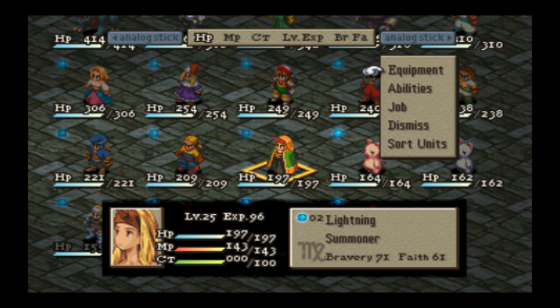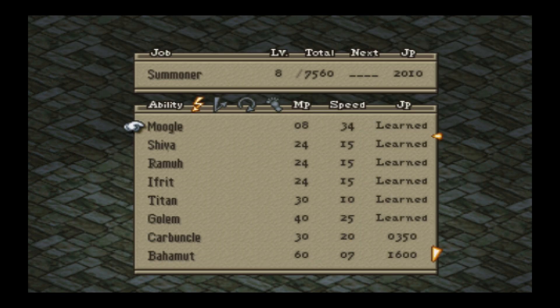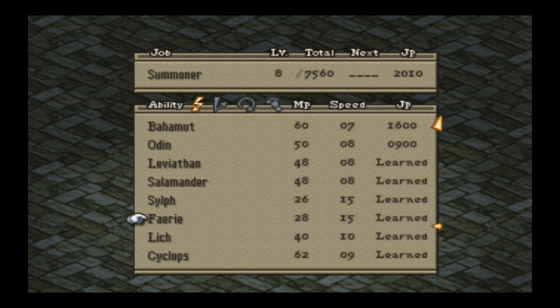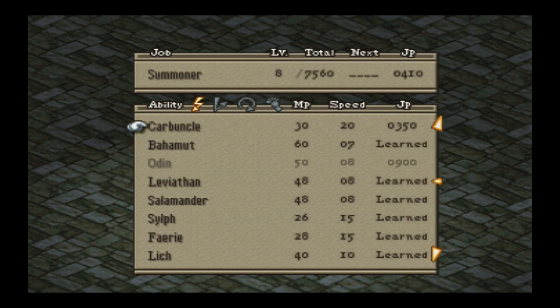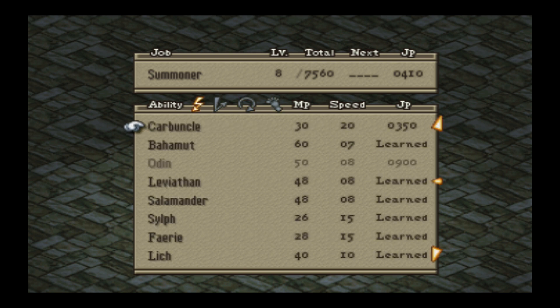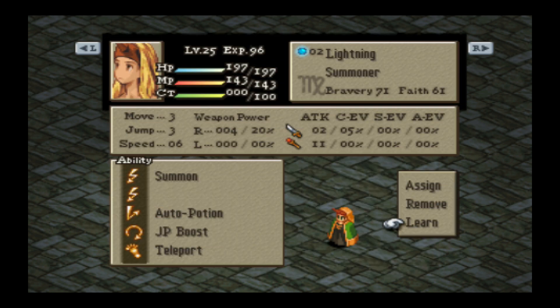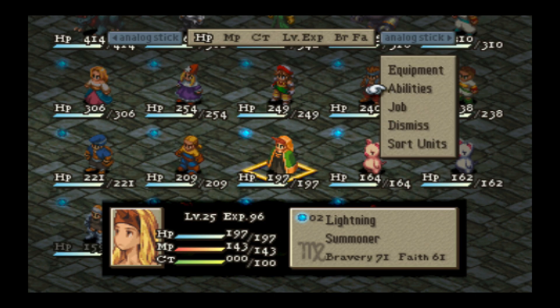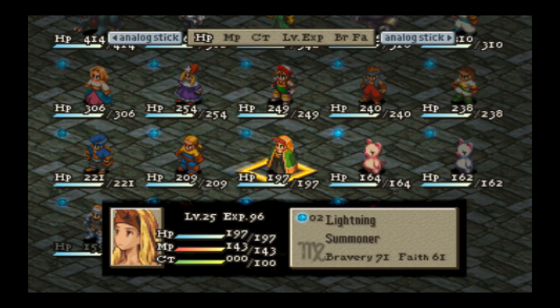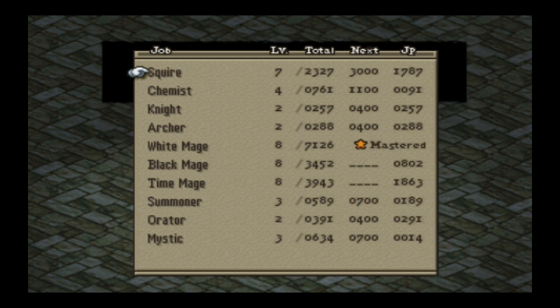Oh wow — I got another Wild Boar! So having these two swines breed is working great. With all the JP I've spent on my Summoner, she's doing really well. Let's get Bahamut learned. I'll also probably get Half MP next for the Summoner. I'm not going to be using the Summoner in this part, but it's there just in case.